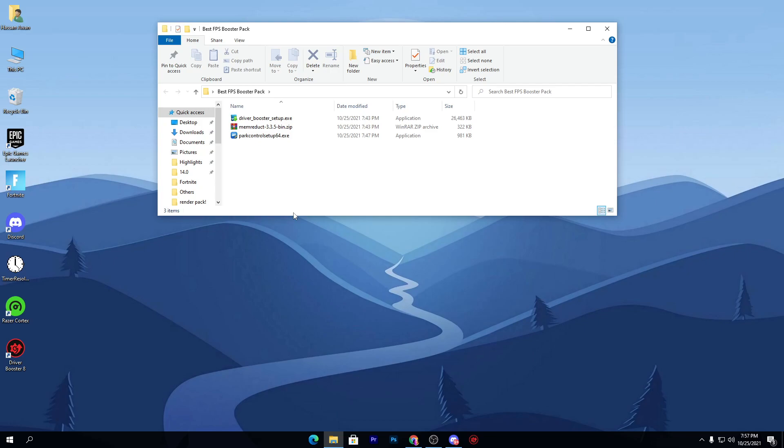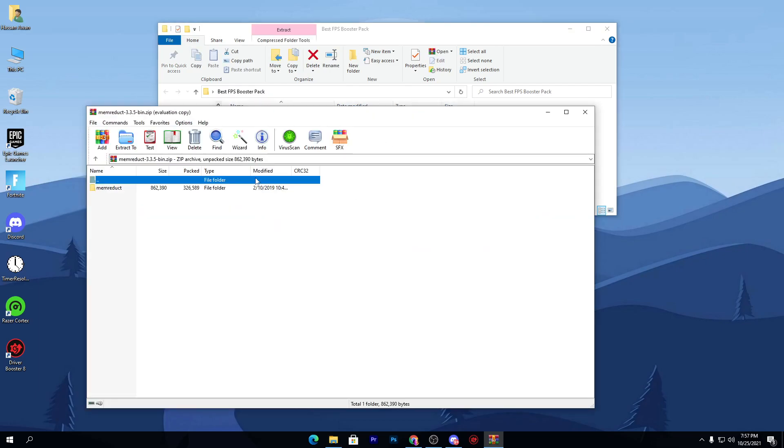The next software for boosting PC performance on our list is Mem Reduct. You're probably already familiar with this software — it is used to free up your RAM. Let's go and check out how to properly use it.